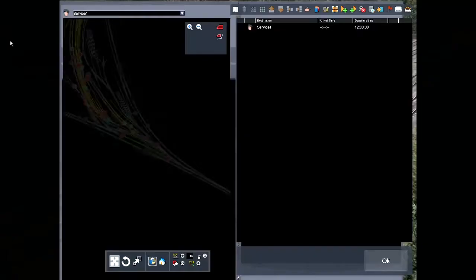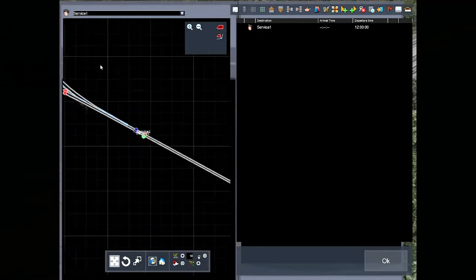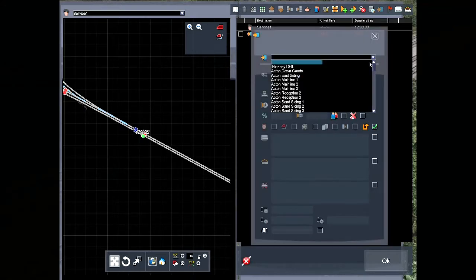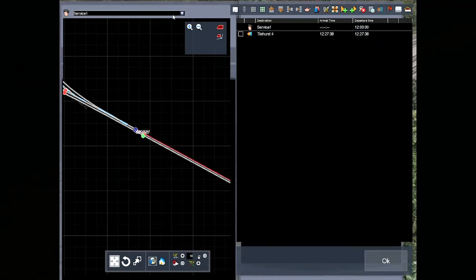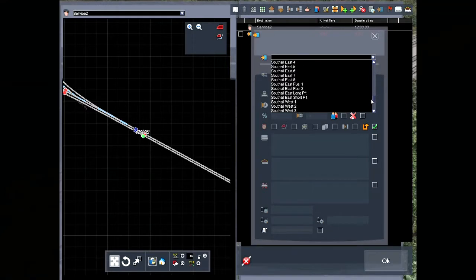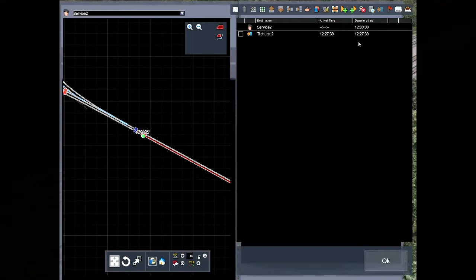This is to do with service one. We're just outside Didcot. Service one is going to be heading into Tilehurst Platform 4, and the other one, service two, going into Tilehurst 2. Now what you'll see is they've both got very very similar ETAs — this one's due into Tilehurst at 27 past, and the other one's due in at 27 past as well, which you'd expect.